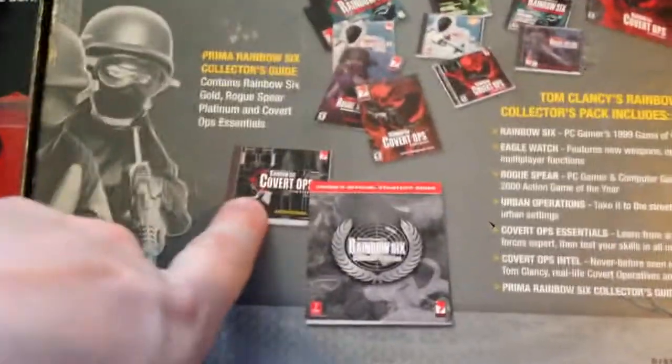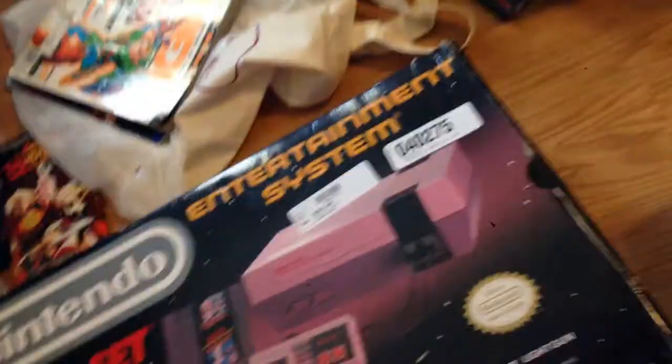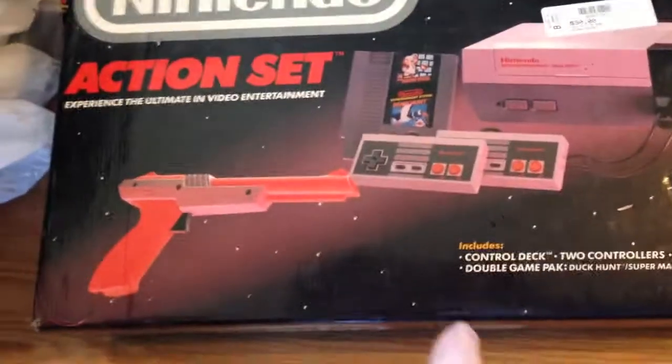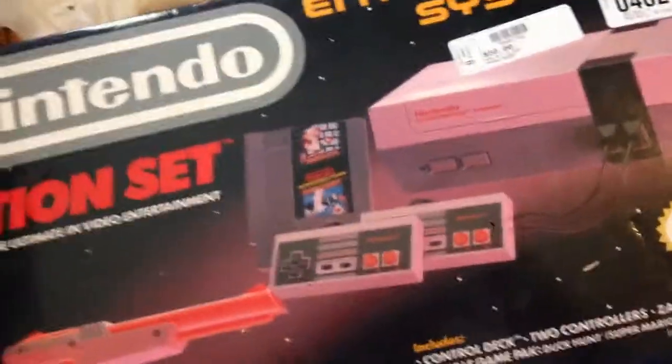It's got five PC games in it and some bonus stuff with a big guide — I'm probably gonna hang on to that. We picked up this as part of a big lot. It's complete — it doesn't have Mario and Duck Hunt, it just has Duck Hunt, but it's got two controllers.